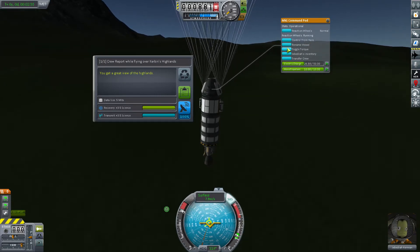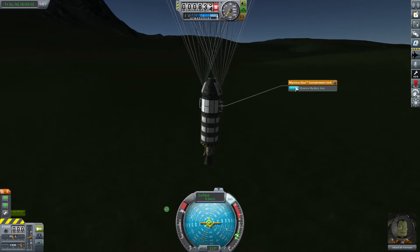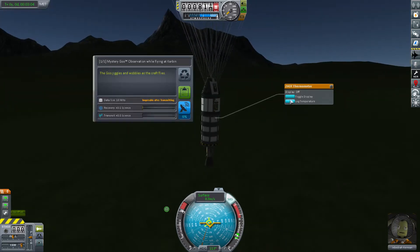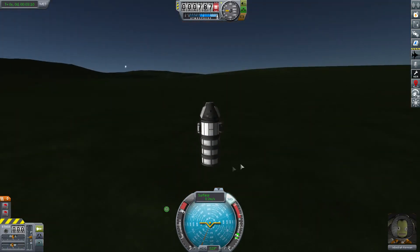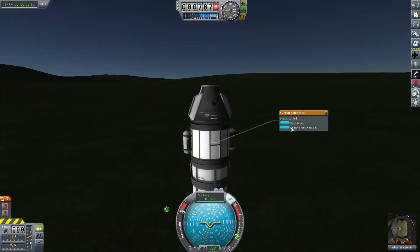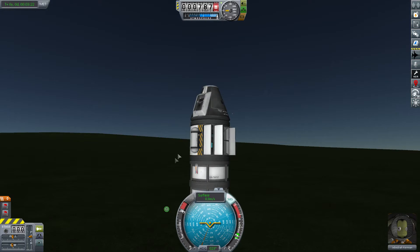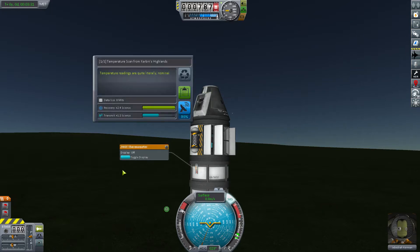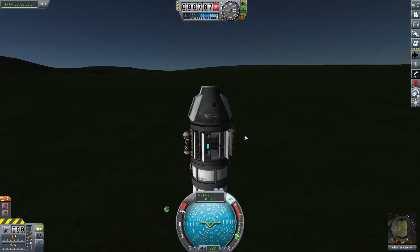As you can see from our crew report, we're definitely over the highlands. So we'll observe a mystery goo, log our temperature. We lost our engine, but that's quite all right. Let's get a materials bay observation while we're landed, and of course we can get our other mystery goo, our other temperature. Kerbin Islands — all good stuff.